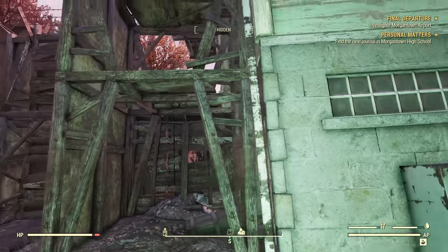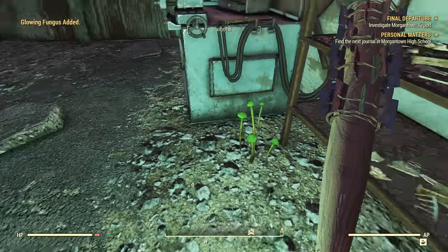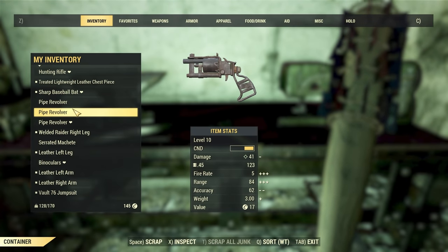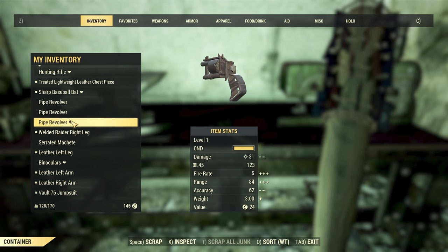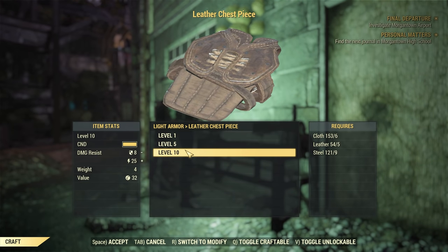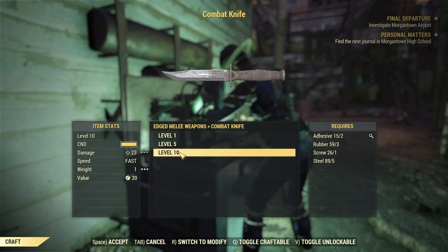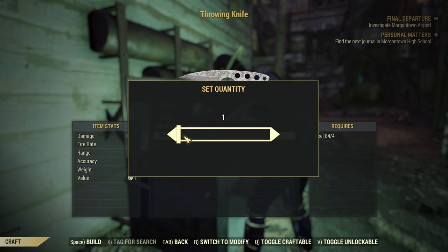We are going to want to keep one of these new pipe revolvers because this is a level 10 weapon — we can see how much better it is than our current ones. We'll scrap our old one and keep this new one. The Strader machete? You're gone too, sorry. I think we're going to want to try and make a whole lot of this new leather stuff. Something I want to try out with melee weapons is — instead of a whole heap of damage — having speed. Akira was always good with knives, so we're going to go ahead and make a combat knife as our primary melee weapon.